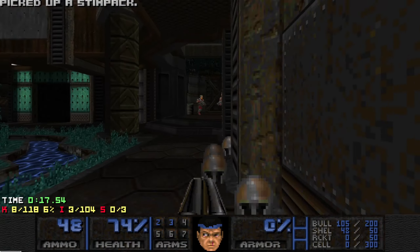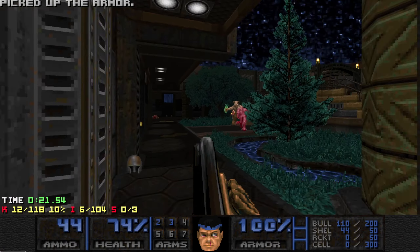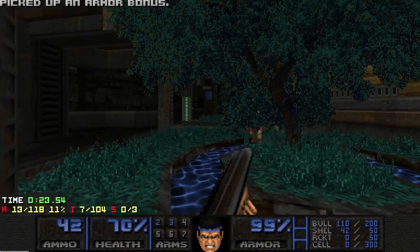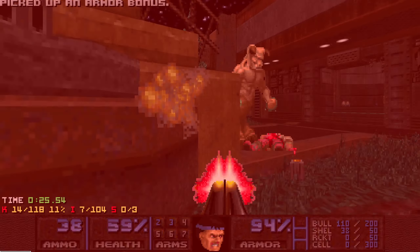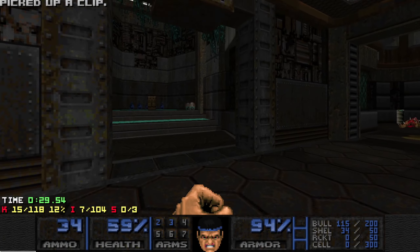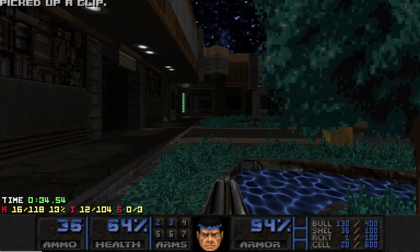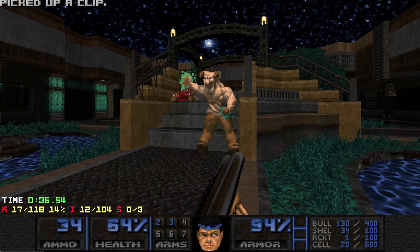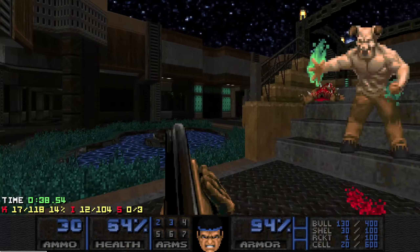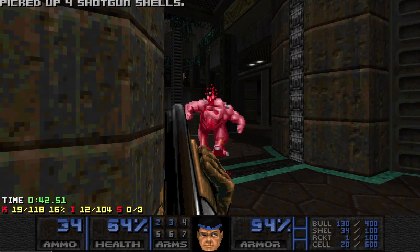Grab that SSG, make our way over here, grab that armor — yes. Just got a couple of hell knights here. Let that pinky do some work — thank you, sir. Pick up the ammo while you're taking a stroll outdoors, and we're gonna head straight for — I think it's the red key first.